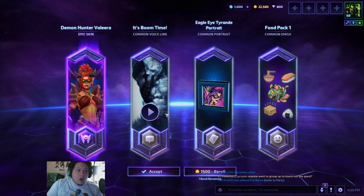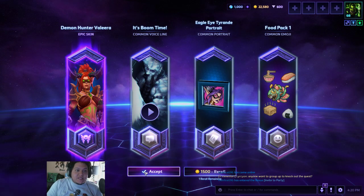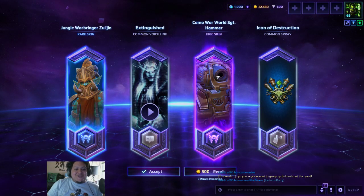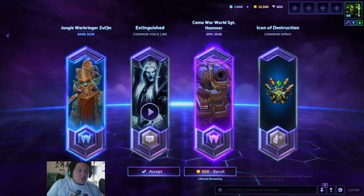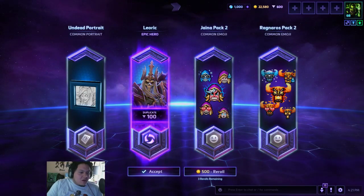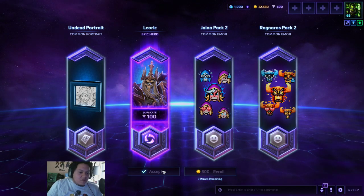In all honesty it might look worse, but in reality that's an awesome Valera skin, and whenever I get Valera I will enjoy the hell out of that skin. That's dope, I'll take it. Another Sergeant Hammer skin? Alright, I'm digging it. That's a cool icon. And we got another Zul'jin skin. I'm not crazy about Zul'jin as a character — he seems eh. But I'm gonna keep this one just because I like the emotes. The angry emotes — they're cute.